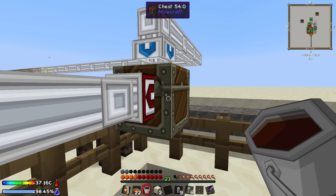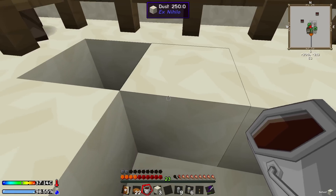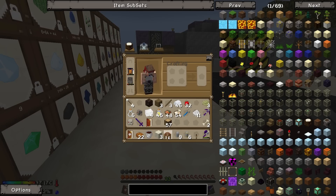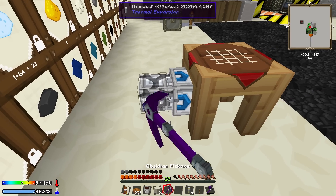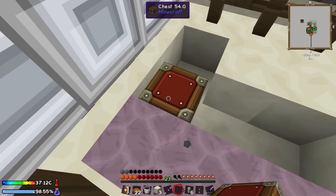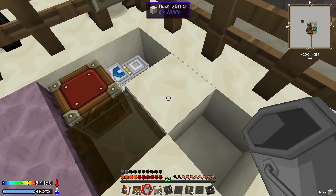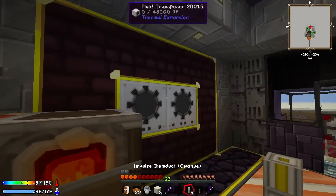We're going to have a chest filled with glass bottles, and that's going to take the glass bottles and put them into an autonomous activator. The autonomous activator is then going to right-click those bottles on the etching acid. We need to have an item duct between there and there. We'll have a chest down over there. We'll put that down, take the chest, and we'll get it in place. So we'll throw our chest down here, and then we're going to have an item duct going into an autonomous activator. The etching acid goes there. Then the water bottles are going to go via the output on the autonomous activator into a fluid transposer.